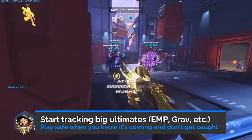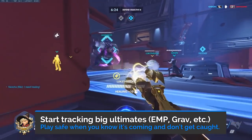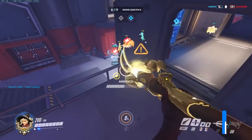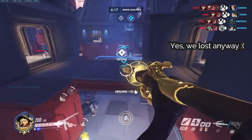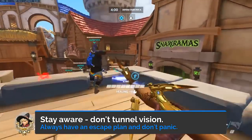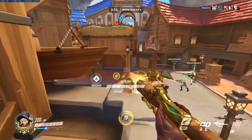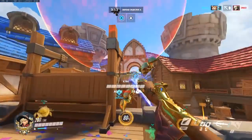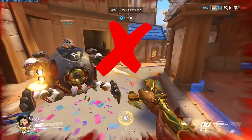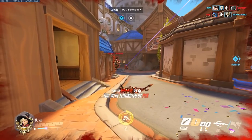This will take some practice, but you want to start tracking big ultimates and expecting them by positioning yourself out of their effective range. So if you think a graviton surge is coming, try to position yourself farther away from your team or around a corner. Stay aware of your surroundings and don't tunnel vision on the target your beam is connected to — always be looking around and have a plan on where you want to fly if you get dived. Here is an example of panicking and flying to the nearest visible teammate and putting yourself in a bad position, instead of looking around and being aware of safe options.